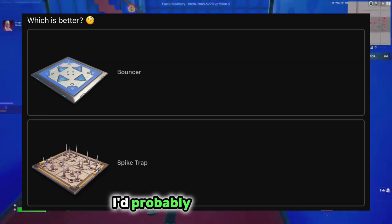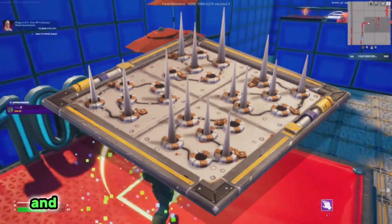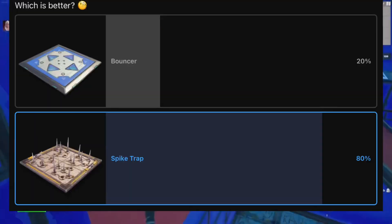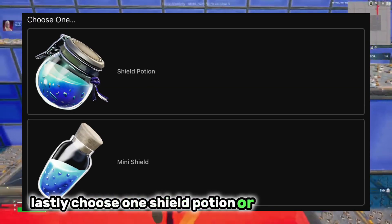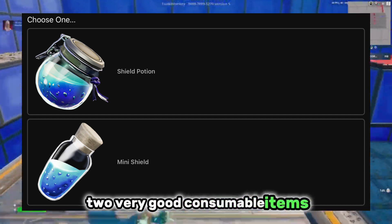Which is better: the Bouncer or the Spike Trap? I'd probably go Spike Trap — I think it's really satisfying to get eliminations with those, and you can just do more with them overall, especially with Spike Trap towers and stuff like that. Wow, 80% also chose the trap.